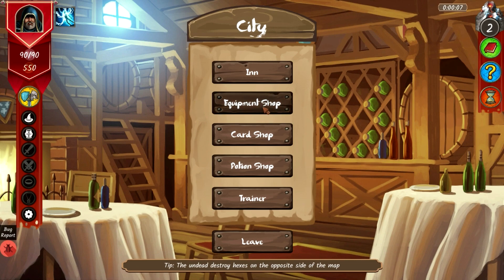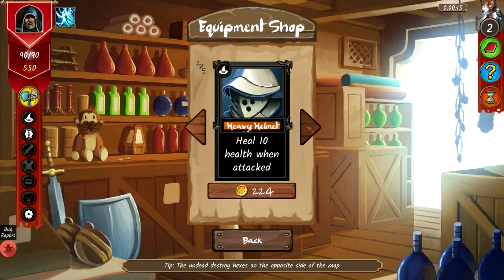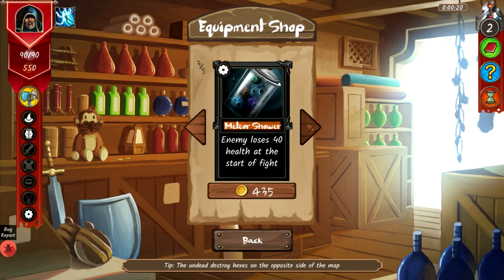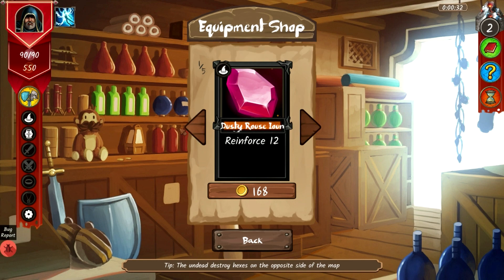Starting out at the city, let's enter and look at our equipment. Options include gaining defense every turn, healing 10 health when attacked, losing 40 health at the start of a fight for plus-one power, and plus-one expertise.